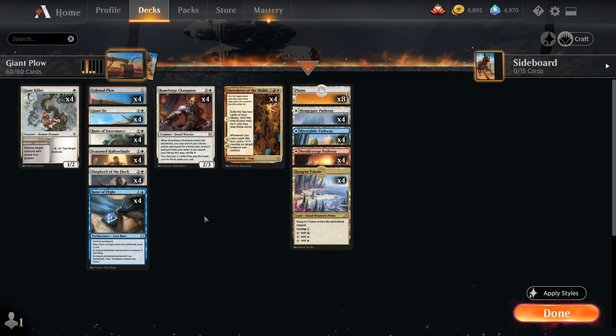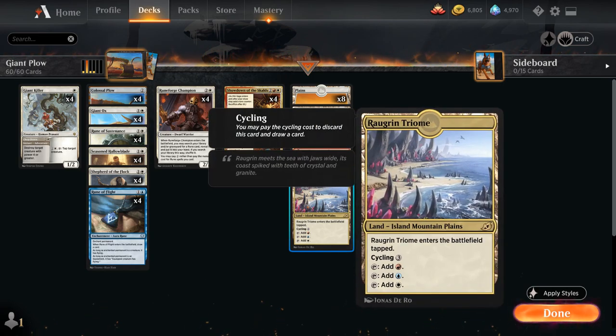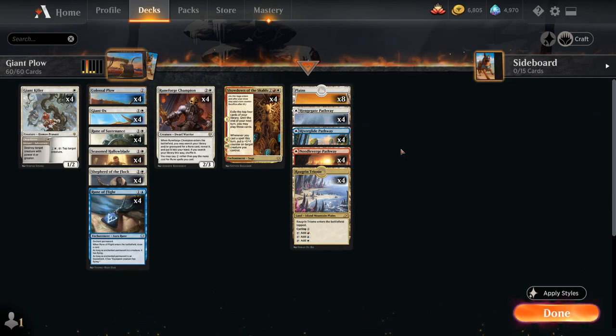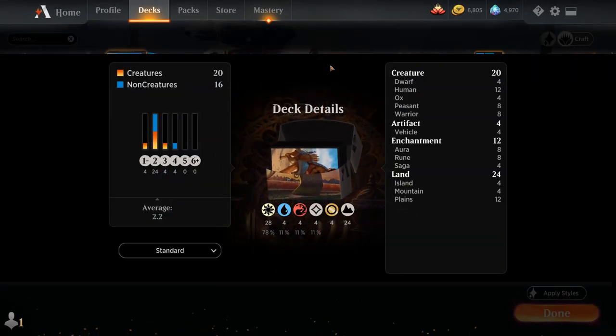Going over the mana base, we've got 4 Herogran Triomes, all 12 pathways in our colors, and 8 basic lands — a very straightforward game plan. It's a ton of fun when we can crew an early Colossal Plow and make use of the extra mana. That's our deck — now let's jump into some games and see how it does.